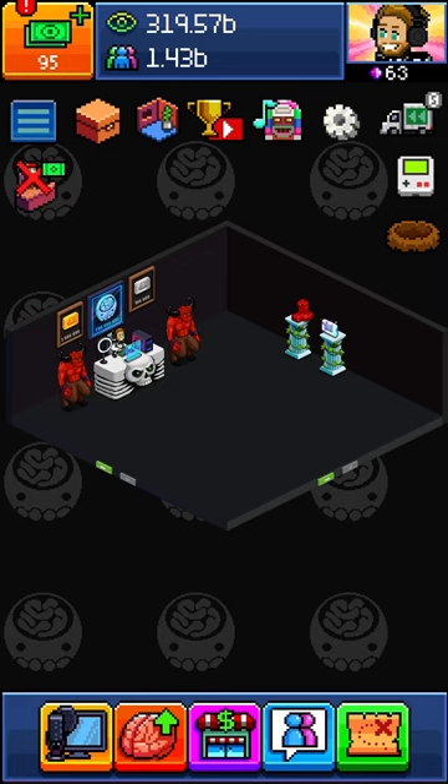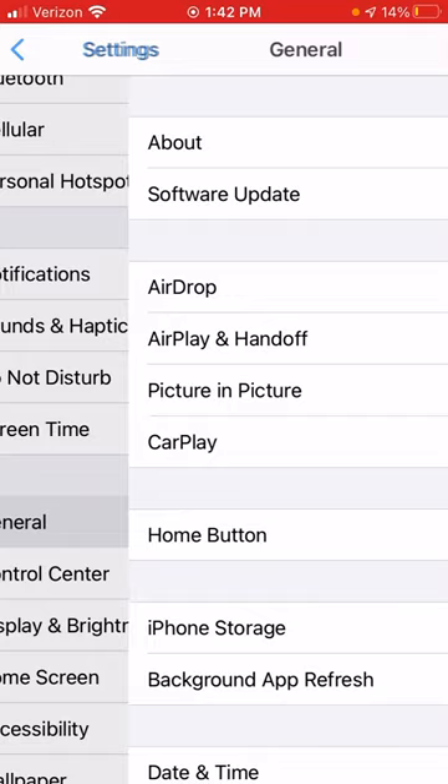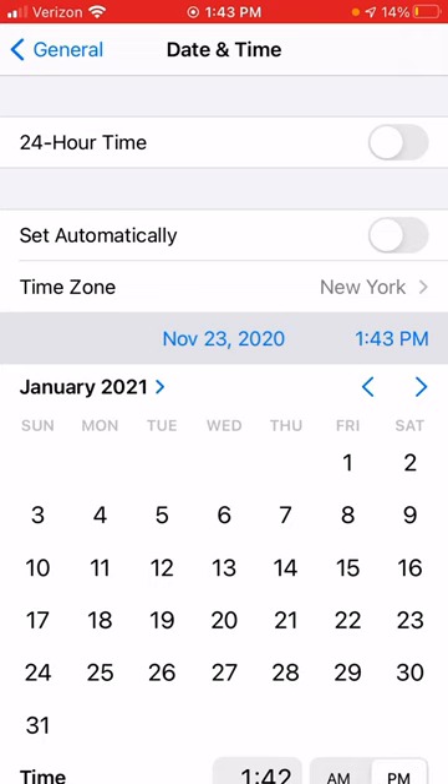So guys, if you want to be like this, just watch and see how to do it. Go into Settings, go into General, Date and Time, set it automatically, then just skip like two months — well, a day should be fine.